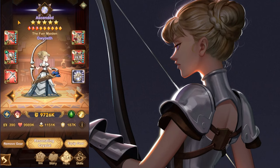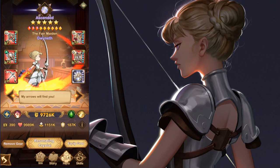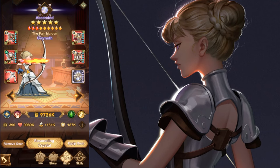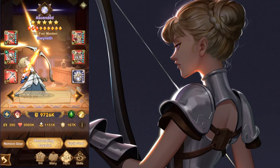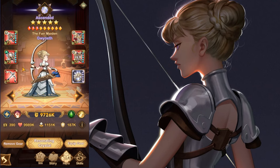Starting off, Gwyneth is a light-bear warrior carry that relies on basic attacks to land AoE damage and CC. Despite being a warrior, her HP and defense leave a lot to be desired. However, her attack stat scales very high, which allows her, by virtue of her own scaling, to take down enemy teams from behind consistently.